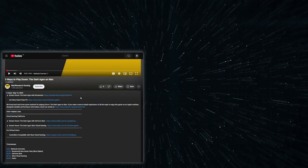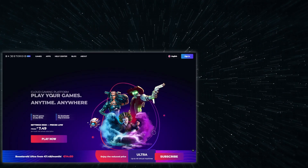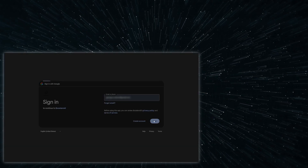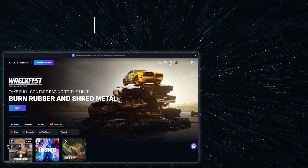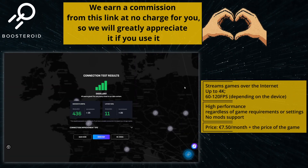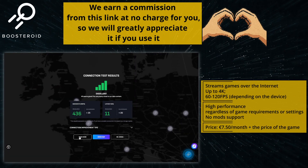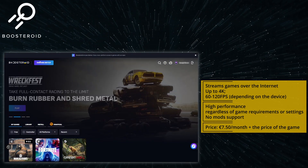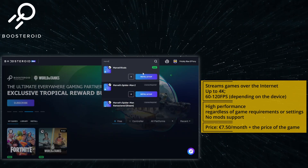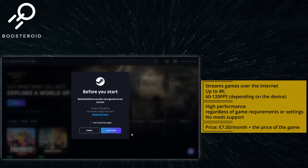Using Boosteroid is super simple. Just click the link in the description and register — you can even use your Google account. Then you'll need to get a paid subscription, but I first recommend checking your internet connection to the closest Boosteroid server. This will give you a good idea of what streaming quality to expect and if this service will work well for you. If you want to try out Boosteroid, go to your profile and click the subscribe button to begin your subscription. Then simply find the game in the search bar and launch it.